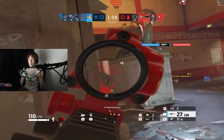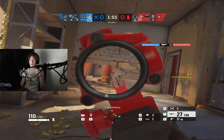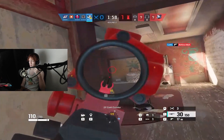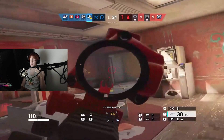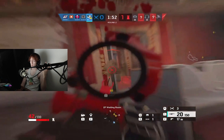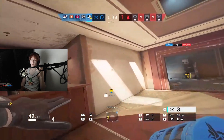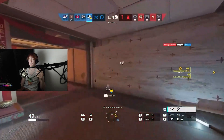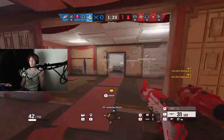Ace has claymores or breaching charges for added destruction or flank watch, so in solo queue you can kind of watch your back with claymores if teammates aren't on drones for you. His AK-12 has a very high fire rate with good damage, very low recoil, and a 1.5x scope — it's one of the best guns in the entire game, and it comes on a hard-breacher, which is very crucial. If you want to go into solo queue and bring utility but still have the gun to back it up, Ace is definitely the best hard-breacher and one of the best solo queue operators to do the job.